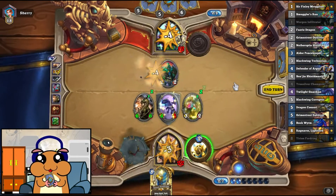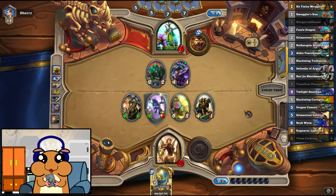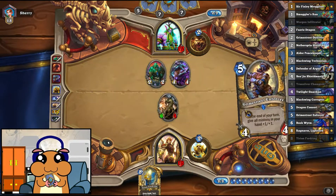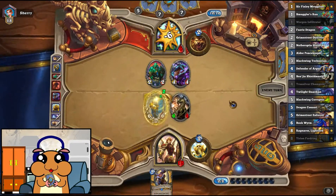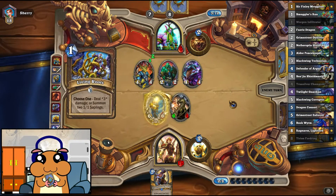We need to kill the guy before he develops any further. Another Swipe would be devastating. Definitely hitting face there. If he has Mulch, we get a weapon, which might just finish him off in two turns. If he doesn't have Mulch, he's probably done. Living Roots — fine.